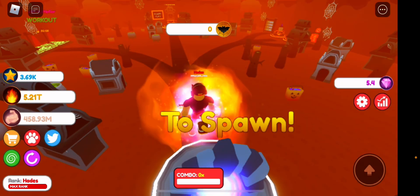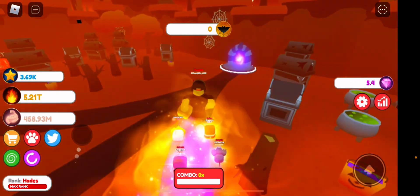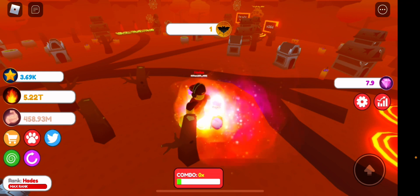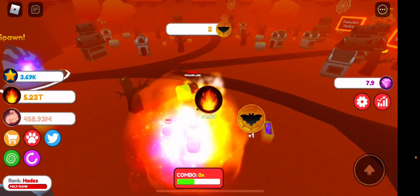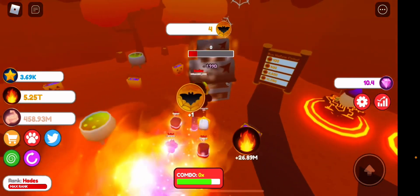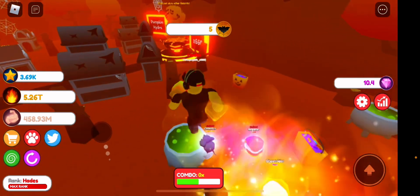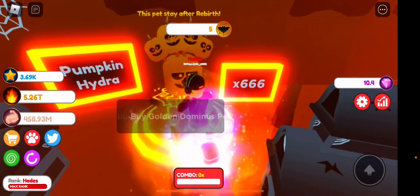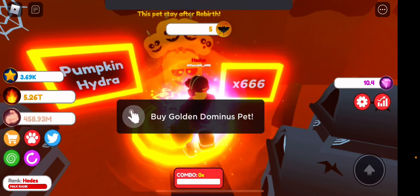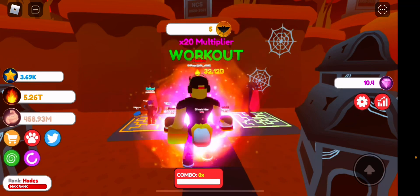Let's go to the spooky world — that is actually pretty cool. The workout area is 20, not too bad. There are some items around and eggs. You can buy Halloween coins — 100 costs 49 Robux, which is actually not too expensive. There is the Pumpkin Hydra which does 909 Robux worth — I'm not sure if that's a good price. It's a 20 times multiplier.